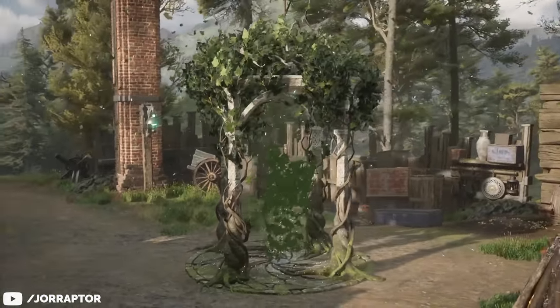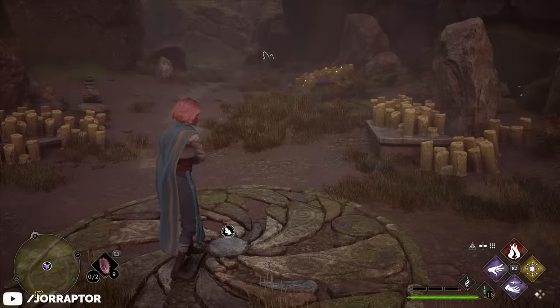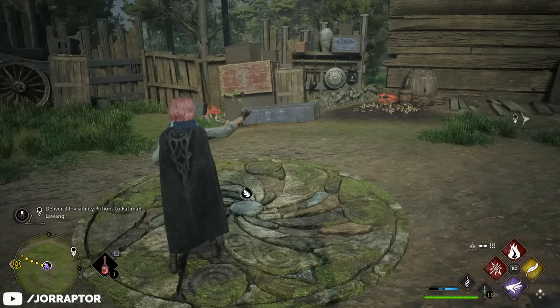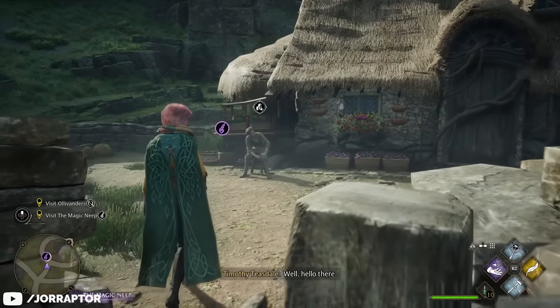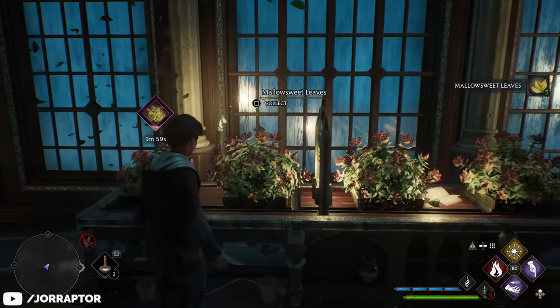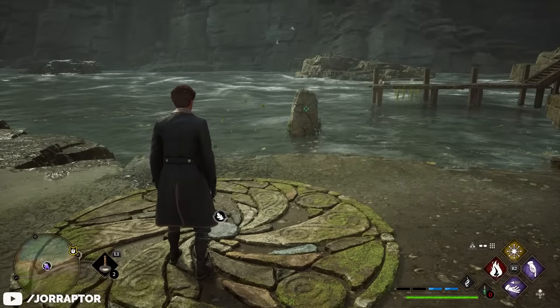There is a trophy and achievement that does require you to do all of them, so keep that in mind. What you also need for these trials is a specific material — every time you come across these stone circles, you need to drop the leaves from a plant called Mallowsweet on them to activate it. Luckily you can buy the seeds at the Magic Neap in Hogsmeade, so make sure you have some spare potting tables in your Room of Requirement. Growing a steady supply yourself means you always have some Mallowsweet on hand if you come across a Merlin Trial.